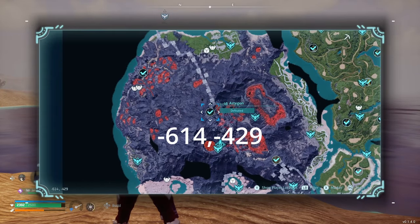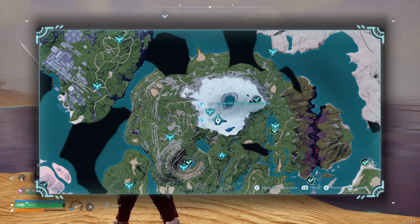Astagon also has a guaranteed boss spawn at Mount Obsidian. And Kitsune spawns around the FreePal Alliance Tower Entrance teleporter at 168-45, but only at night time.